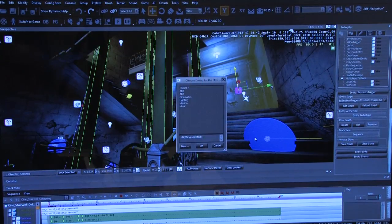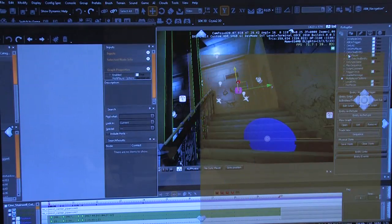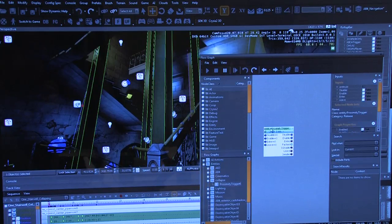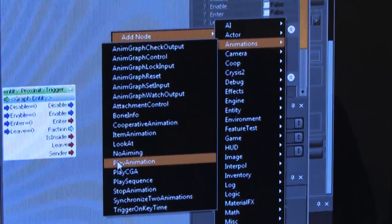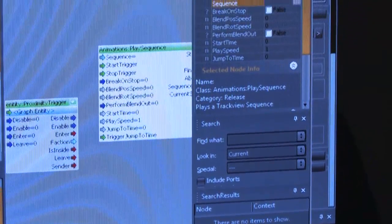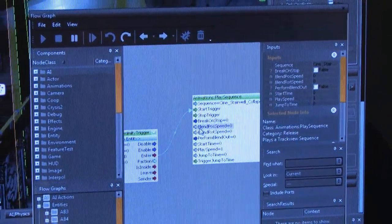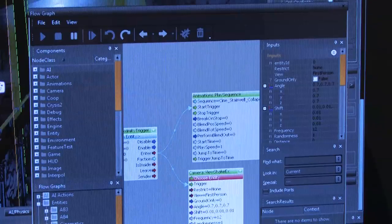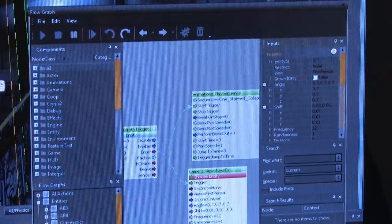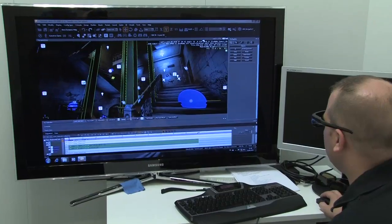Now we actually have to set up this trigger. We create a new flow graph and call it 'collapse.' Flow graph is really fast to work with — I add this proximity trigger, which has disable, enable, and enter outputs. The 'enter' output signals the animation system to play the sequence. I select the collapse sequence and trigger it on enter. I also want to add a camera shake — just put a preset on. And that's it. There's no saving, no compilation, nothing else that needs to happen. I'll close that off, close my track view, turn on stereo and see how that looks.